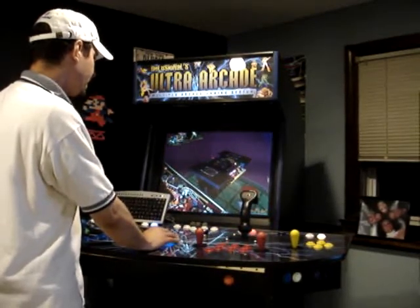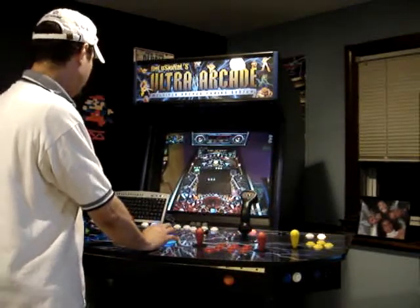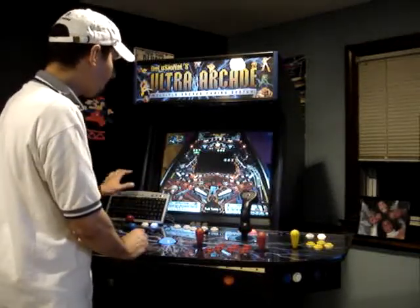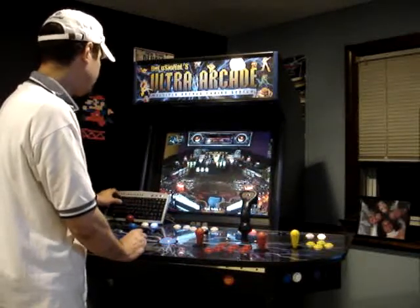Over here you've got the cocktail cab. Over here is the bar and the moon patrol and all that stuff. I'm going to leave it back to full table. Full table lets you see the whole thing. You can also do some low angles and stuff like that.